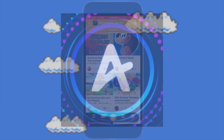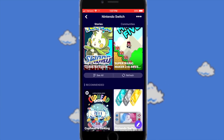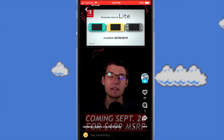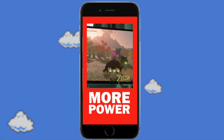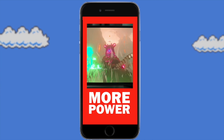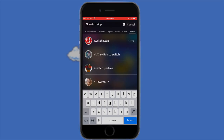Before we get into the video I do need to take a minute to thank today's sponsor. Amino is an awesome app that allows you to join communities based on your interests, and they're introducing something brand new called Stories — bite-sized bits of content ranging from gaming and electronics to broader topics like comics, movies, and anime. I already have two Amino Stories up right now, including one about a brand new Switch Pro and what I'd like to see in it. I'll be uploading Amino Stories a lot in the near future, so follow me on Amino — I'm just SwitchedUp — and ring the bell to get notified. Thank you again Amino for sponsoring the video.